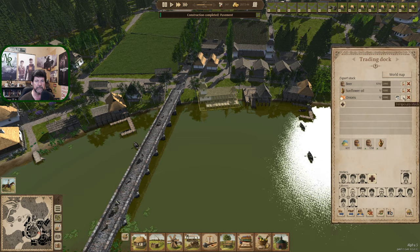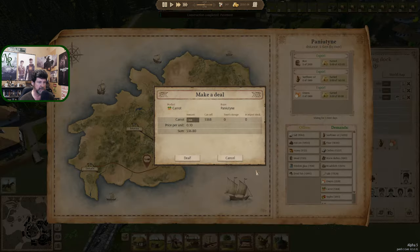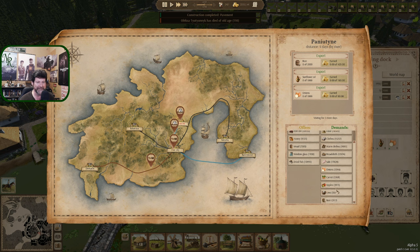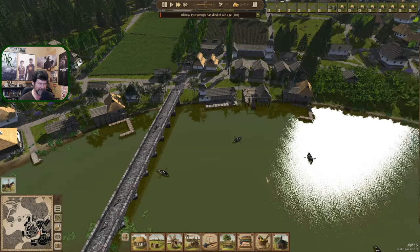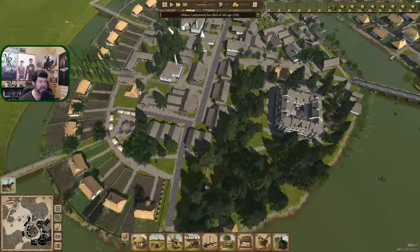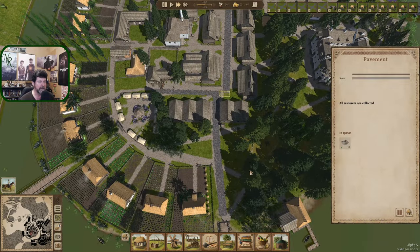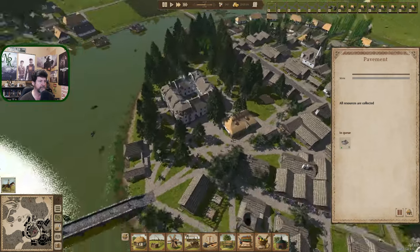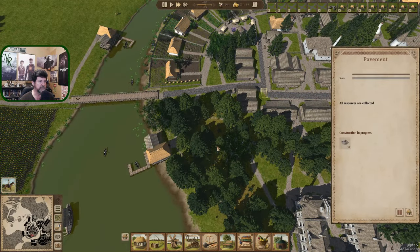Look at all the laborers jumping in to help - perfect. What else - carrots should be gone by now, apples should be gone by now. Died of old age, that's right - we were working on something. Yeah, beer, we're done. We were working on a cemetery. I wanted to see how the roads were going to work over here - you're still a thing.